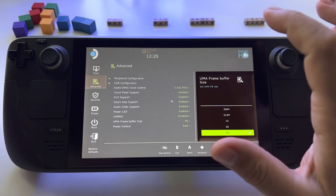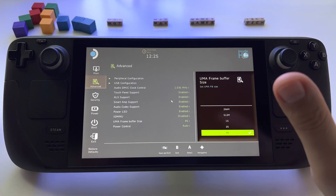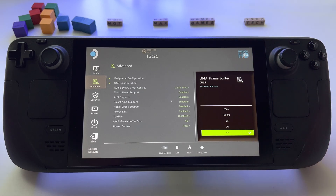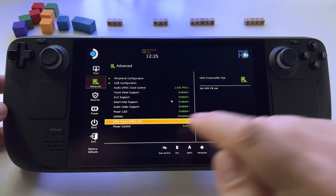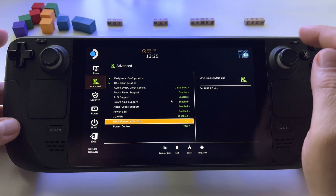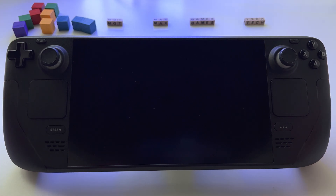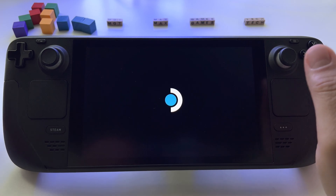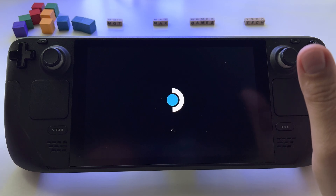In this case for me, FIFA 23 offers 60 frames and maximum graphics. Before that, the game was barely playable. Don't forget to press Save and Exit. You will restart your Windows, and after that you will have 4GB VRAM instead of 1GB — that is huge, and it will help you a lot with your games.